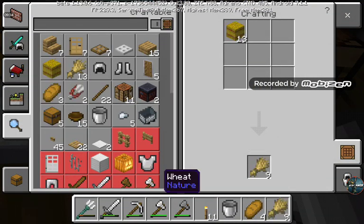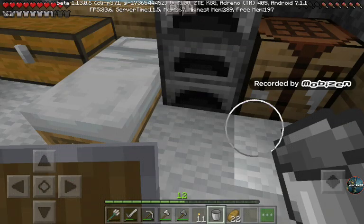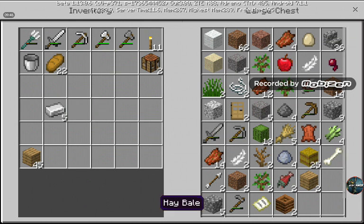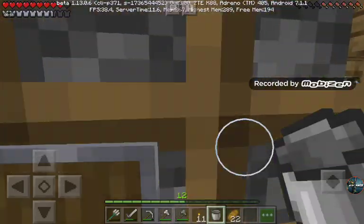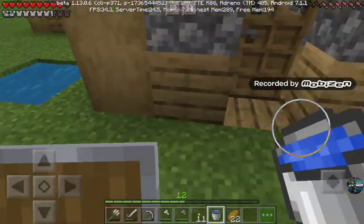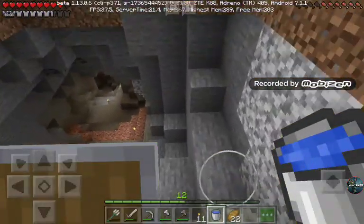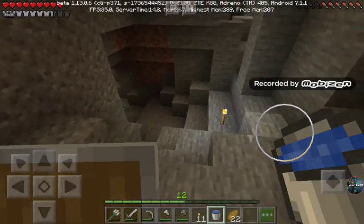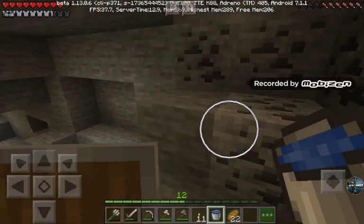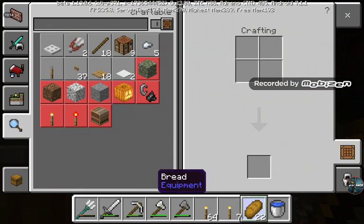Wheat — go make some bread. There we go, that should be plenty. So I guess I don't need any food. Got some water, got some wood. It's time to go on this mining trip. Let's go. This is going to be probably challenging, but we'll see what happens. I brought some wood so I can get this coal and make some torches. And there we go — a stack and seven torches.